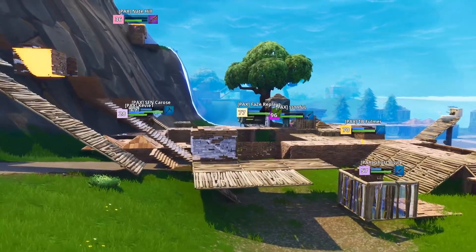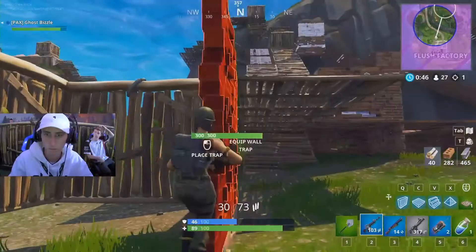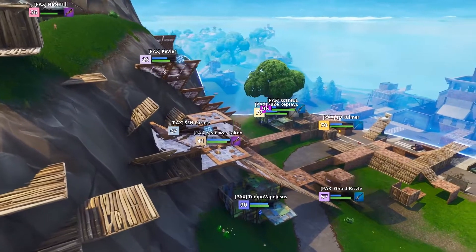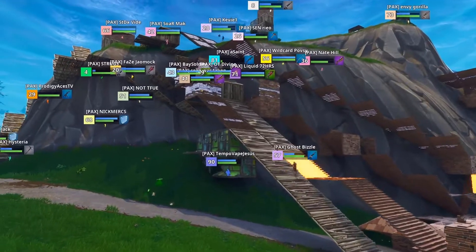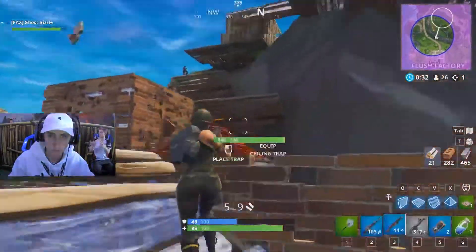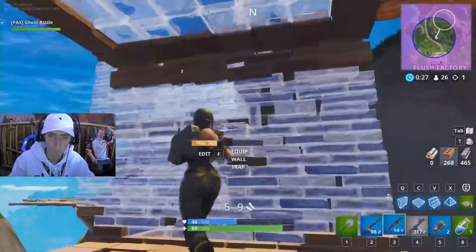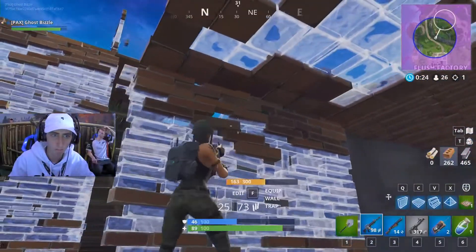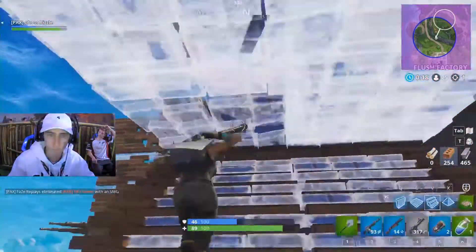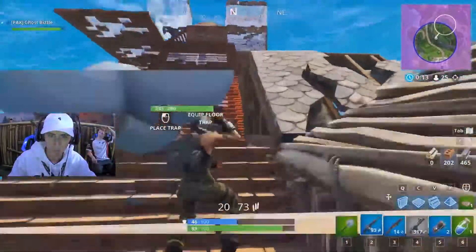Bizzle on the rotation. This might be the most spread field we've seen in quite a while — a lot of it is the verticality of the mound. Players are moving earlier than usual because not only do you have to build forward, you've got to build up. Unfortunately, you can't use your pickaxe to break down the entire mountain, so players have to move early. Ghost Bizzle doing just that, moving towards the zone.